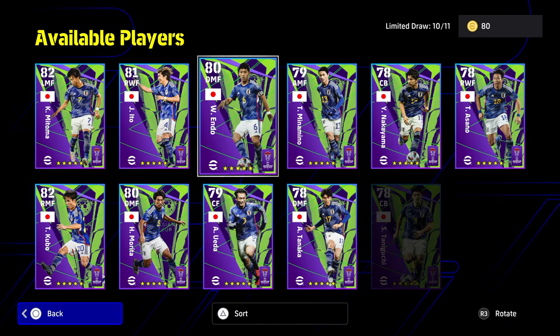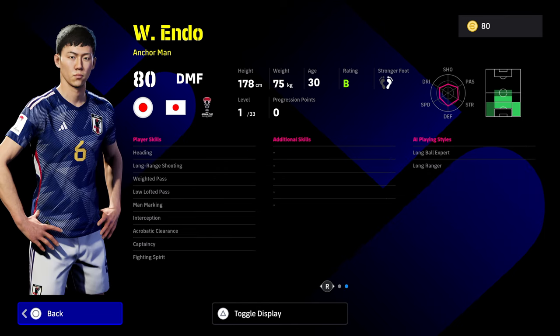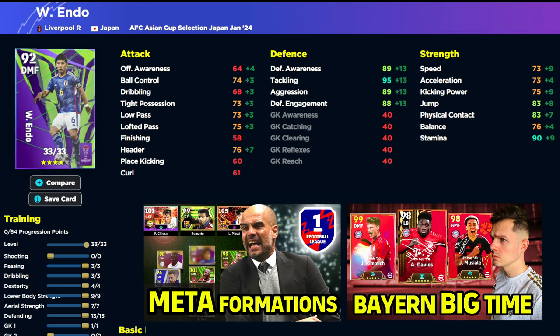I've been really impressed with Endo since we got him — we got him in our second profile. He's a beast. I think he's definitely one of the picks of the pack. Unwavering form, on B rating this week, and he has some fairly nice player skills. If you give him blocker, he's one of the best anchormen in the game, especially if you're looking for something a bit different. He's very mobile — not as fast as some anchormen, but also not as slow as Rodri, Fabinho, or Casemiro. The build: 3 into passing and dribbling, 4 into dexterity, 9 into lower body, 7 into aerial, 13 into defending, and 1 into goalkeeper 1. That gives you all defensive stats in the 90s with a huge 97 tackling, and speed and acceleration balanced at 75 apiece — 76 with Ten Hag.